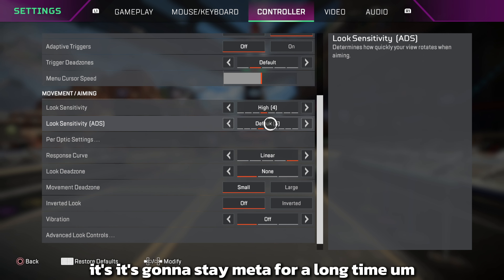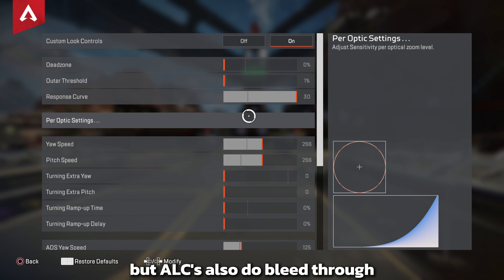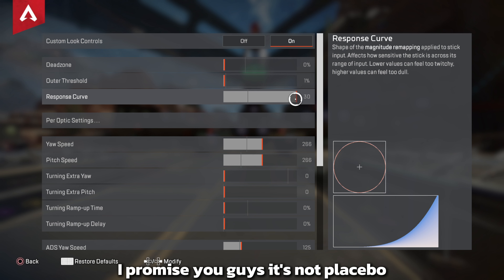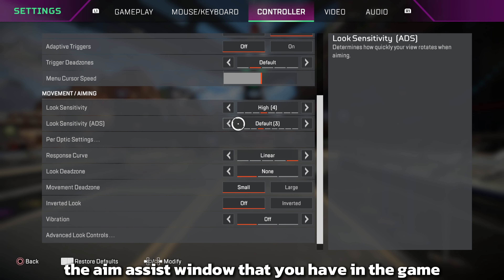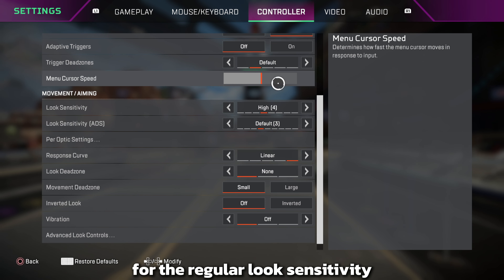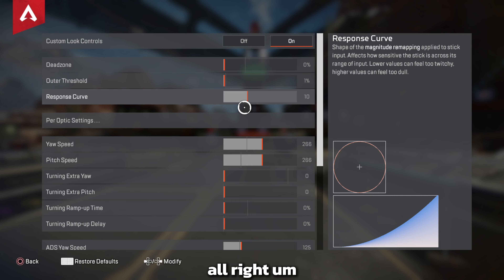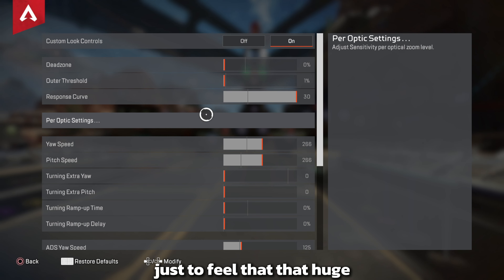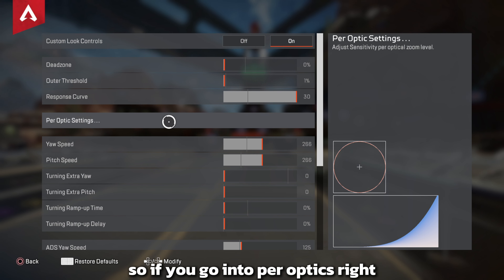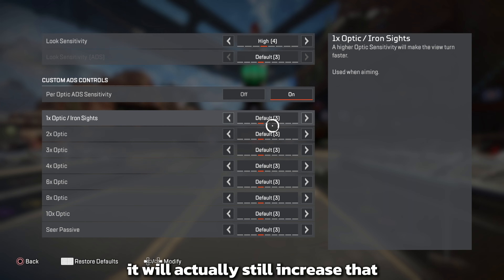For look sensitivity, 4/3 is going to be meta for a long time. ALCs actually remove some aim assist but also bleed through. The cool thing about ALCs is if you want to increase aim assist a little bit, up your response curve. I always keep it at 30 — it's not placebo, it changes the aim assist window even after you put it back to off. So my 4/3 will have a bigger aim assist window.